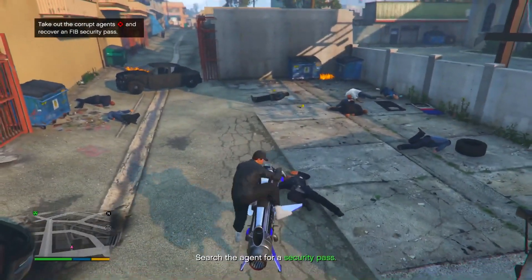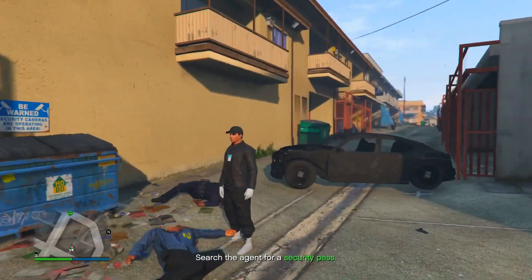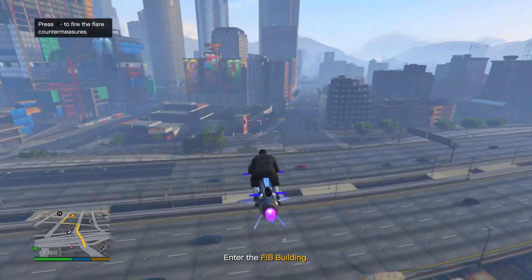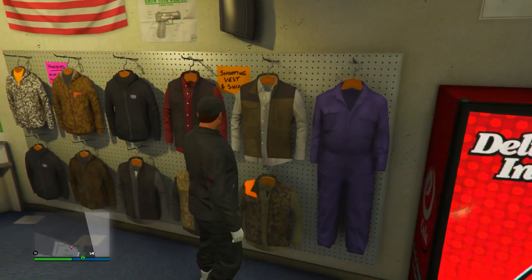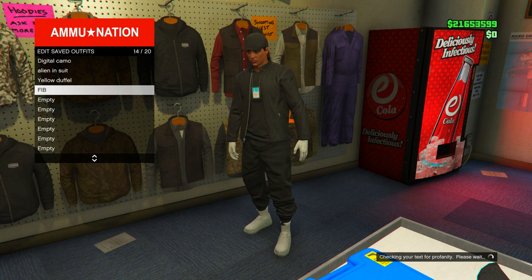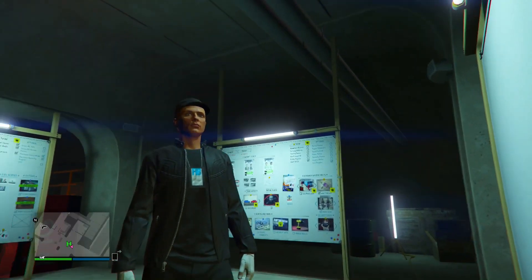Head to the gun shop, go over to the right side, press right on the d-pad on outfits, go into saved outfits, and equip the outfit you want to get the FIB badge on. Head to wherever the mission is telling you to go, take everybody out, and then it's gonna tell you to search for the security pass — which is actually the FIB badge. Press right on the d-pad to search them and there you go, you've got the FIB badge. Now head to the nearest gun shop, save this outfit by going into edit saved outfits and overwriting the outfit you made for this. You have now secured the FIB badge.